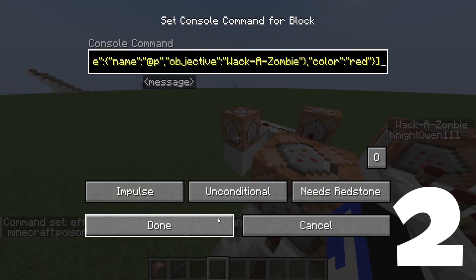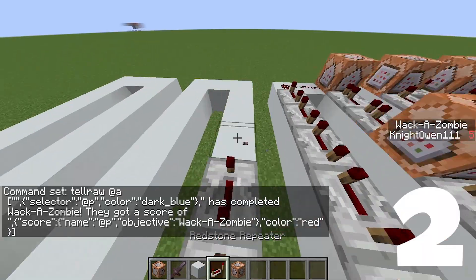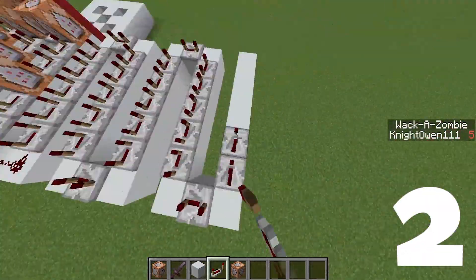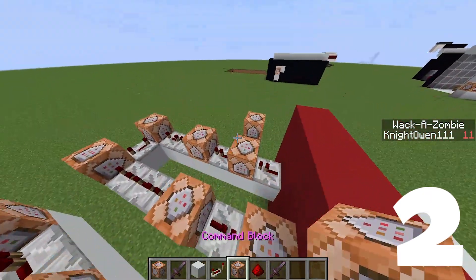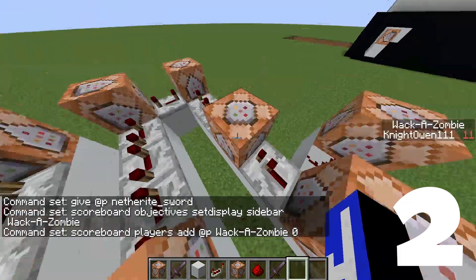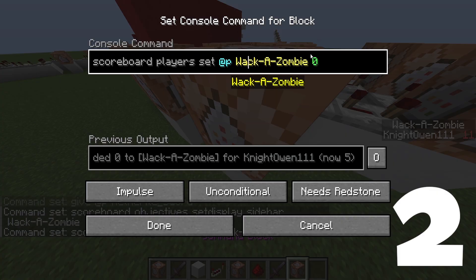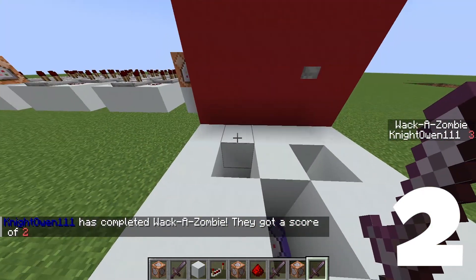There's a massive delay after this one. We need to make sure that the score gets reset. Come out here and do /scoreboard players set @p Whack-A-Mole 0 — whack-a-zombie score to zero. Got a score of two.